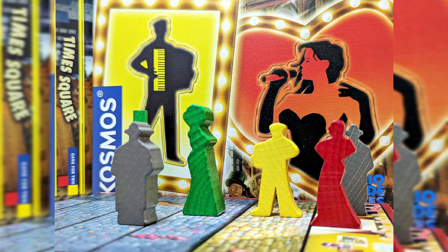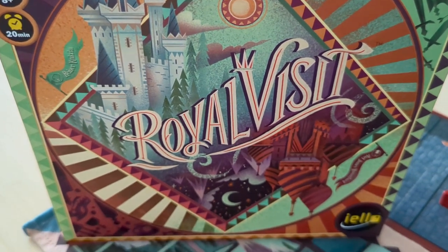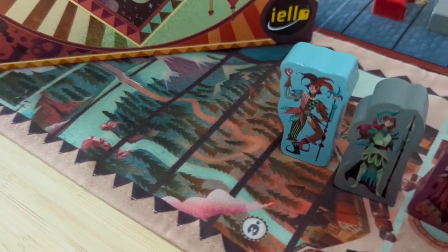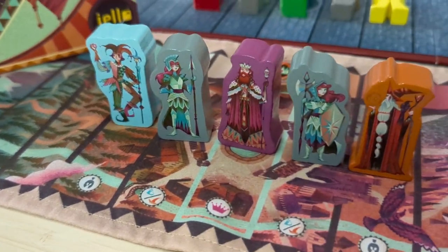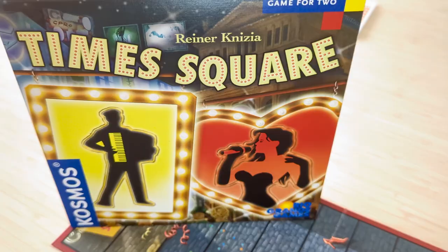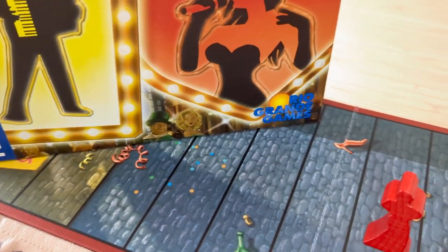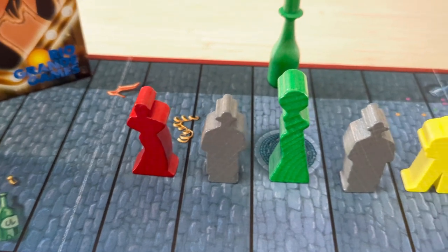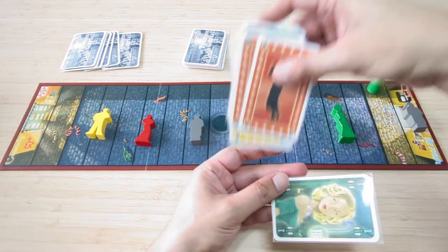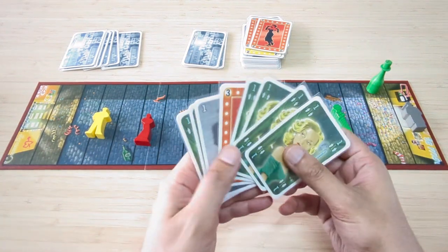Times Square and Royal Visit are both two-player-only strategy card games with hand management, track movement, and tug-of-war mechanics, designed by the renowned Reiner Knizia. I'm a really big fan of the designer and wanted to showcase these games. I really enjoy the gameplay in both — they are both very solid, dynamic, and engaging. There's tons of back and forth between the players, and the struggle of luring the right characters to your side of the board is real. There could also be some very smart moves performed given the right cards.